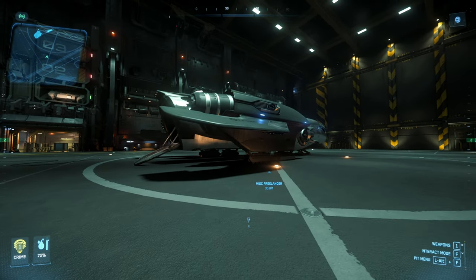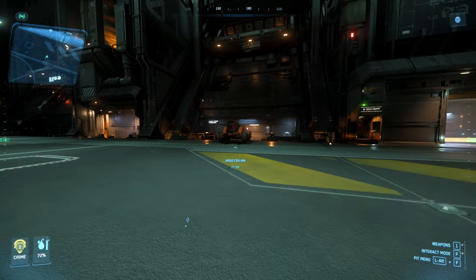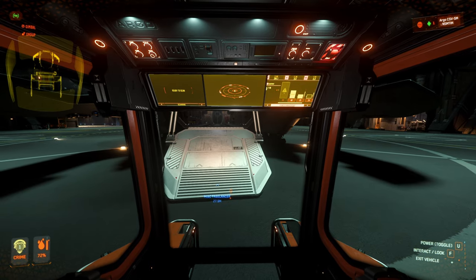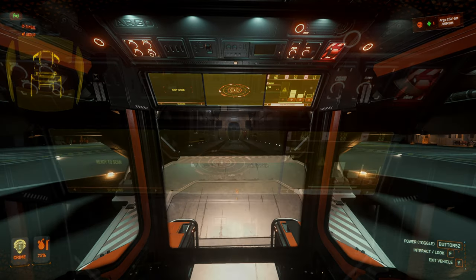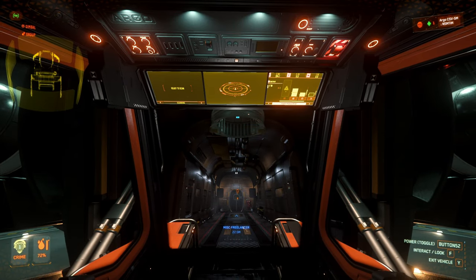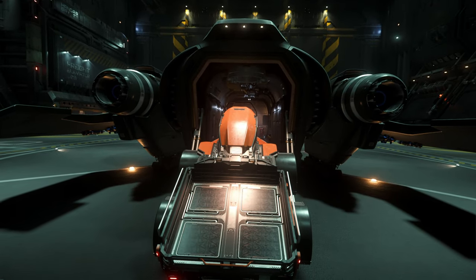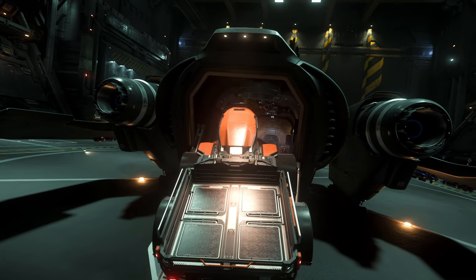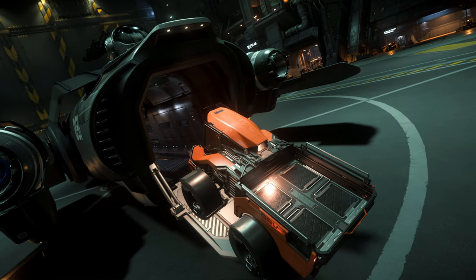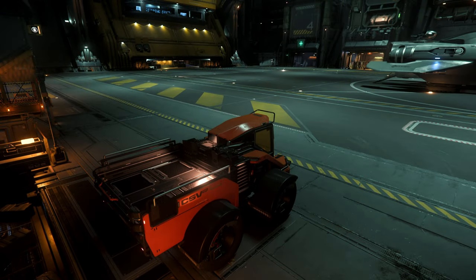Alright, the first ship we're going to try is the Freelancer. Let's see if the CSV can actually fit in the Freelancer. What is going on? It doesn't look like technically it should... okay, so that is a hard no for the Freelancer.